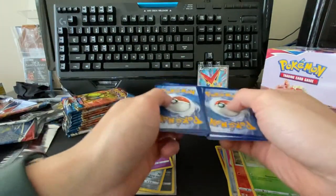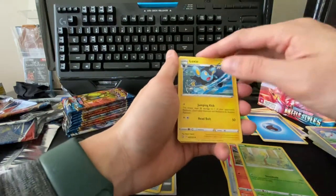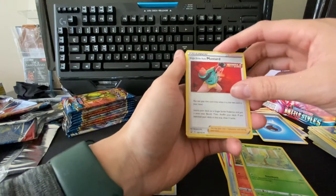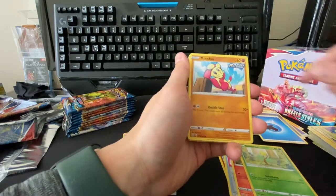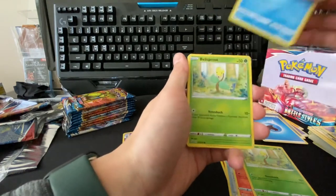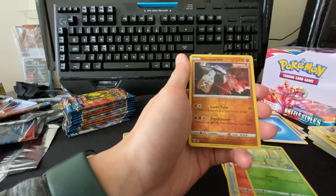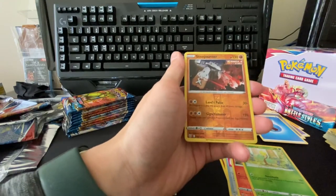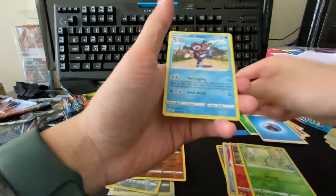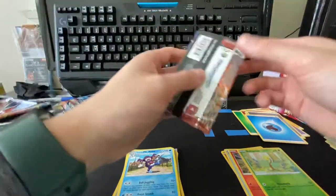Water energy, luxio, spewpa, single strike mustard, minior, silly cobra, galarian mr. mime, bellsprout, onix, oh and a reverse stonjourner, stonjourner, and a galarian mr. rime. Alright, so far we only got one hit, one big hit.